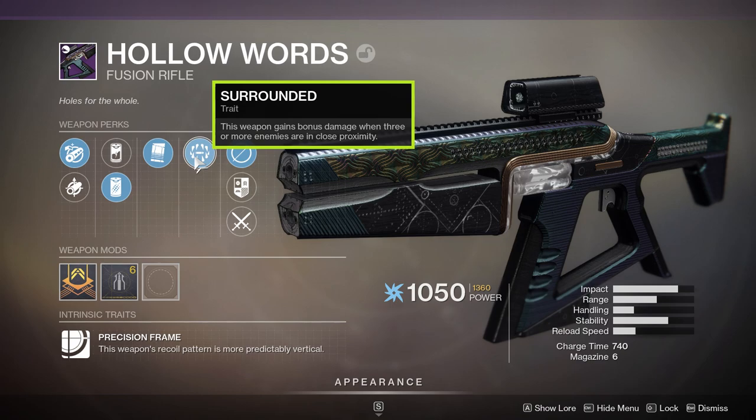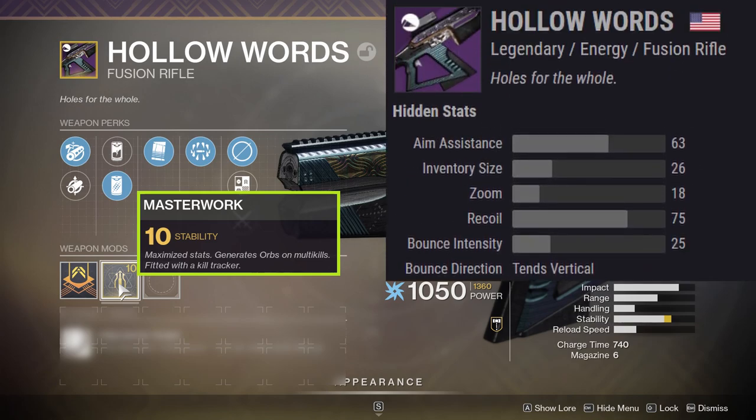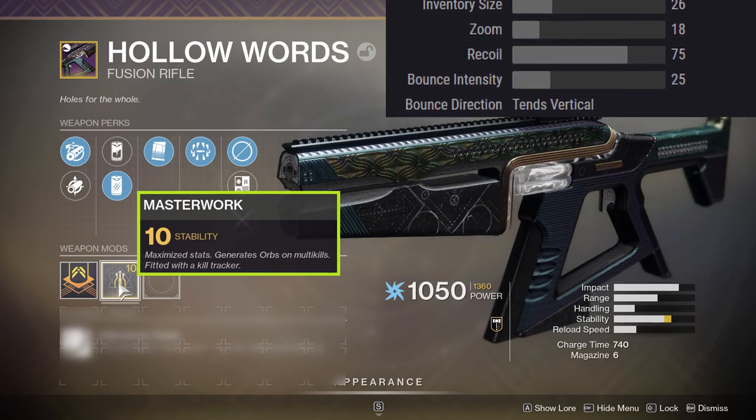In the second column, we do have Surrounded, which is probably not the best option for the Crucible, but everything else kind of lined up on the gun for me, so I stuck with this roll. We also have a Masterwork of Instability, which on most Fusion Rifles is what I'm looking for. Checking in with Light.GG for the hidden stats, we can see we have an aim assist of 63, a recoil of 75, a bounce intensity of 25, and our bounce direction will be mainly vertical.